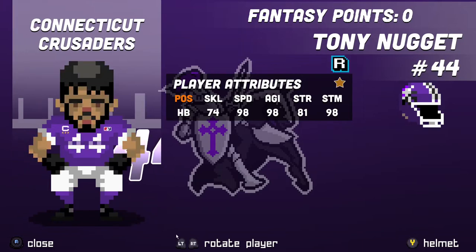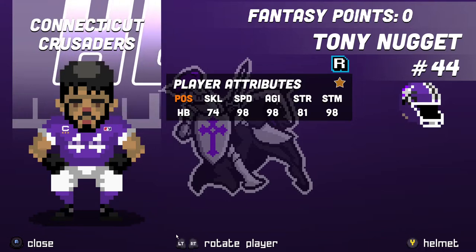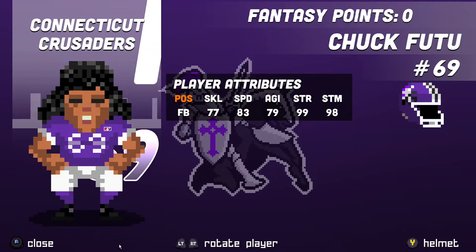In the starting halfback position we've got Tony Nuggett, number 44 — a rookie. What he lacks in skill he makes up for in speed and agility. He's also got a pretty high strength level for the halfback position, meaning he's going to be able to stiff-arm and truck his way up the gut and hopefully find some openings in the secondary to hit some home runs. In the fullback position we've got Chuck Futu, number 69. His strength level is 99, so we're going to be utilizing him more on third and short, goal line runs. He'll mainly be used as a blocker for Tony Nuggett and hopefully take at least one person down with him.